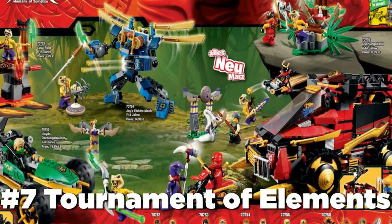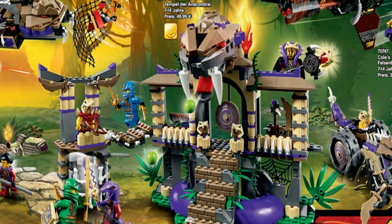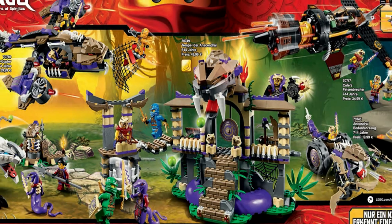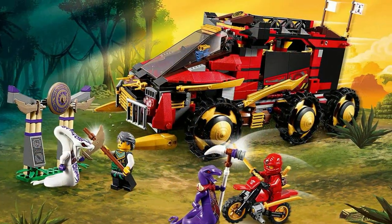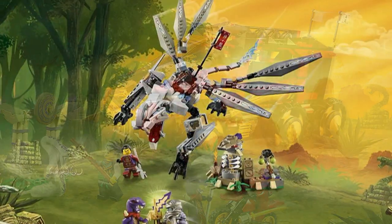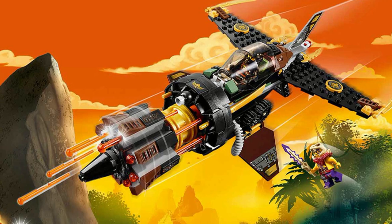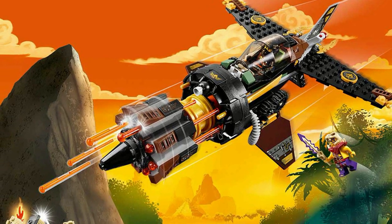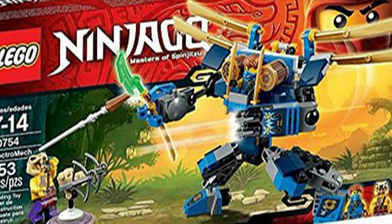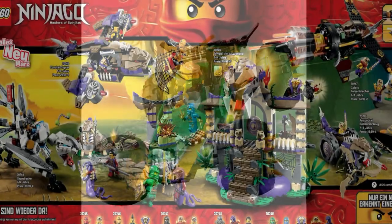The Tournament of Elements once again suffers from lackluster villain sets. Although the Enter the Serpent was cool, the Anacondrai Crusher and especially the Condrai Copter aren't anything to write home about. The Ninja DBX was good but not all that great either. However, the mid-priced sets were really good — the Titanium Dragon was excellent and the Boulder Blaster had an extremely unique design and a really cool play feature. The smaller sets were solid too, with the Electro Mech being decent and the Jungle Raider being the standout, but the villain sets hold this wave down.